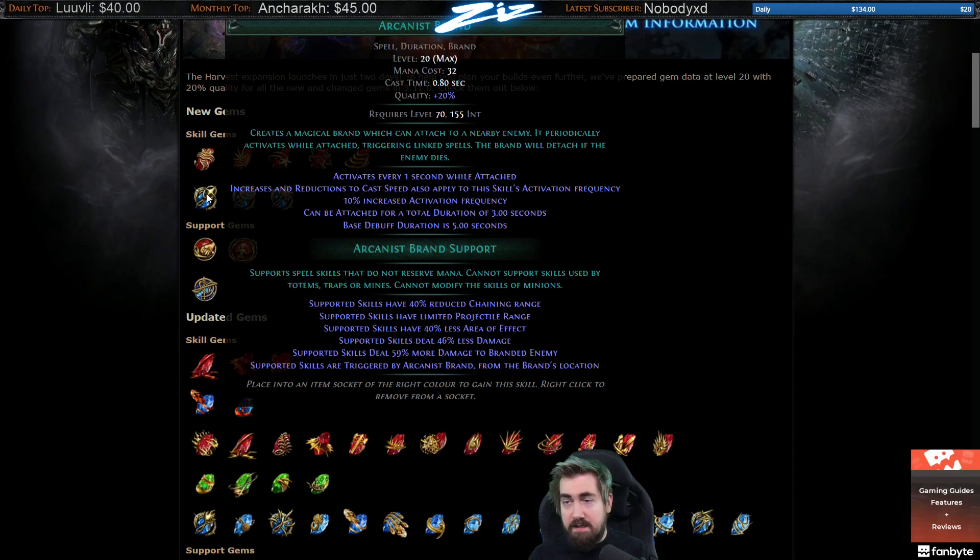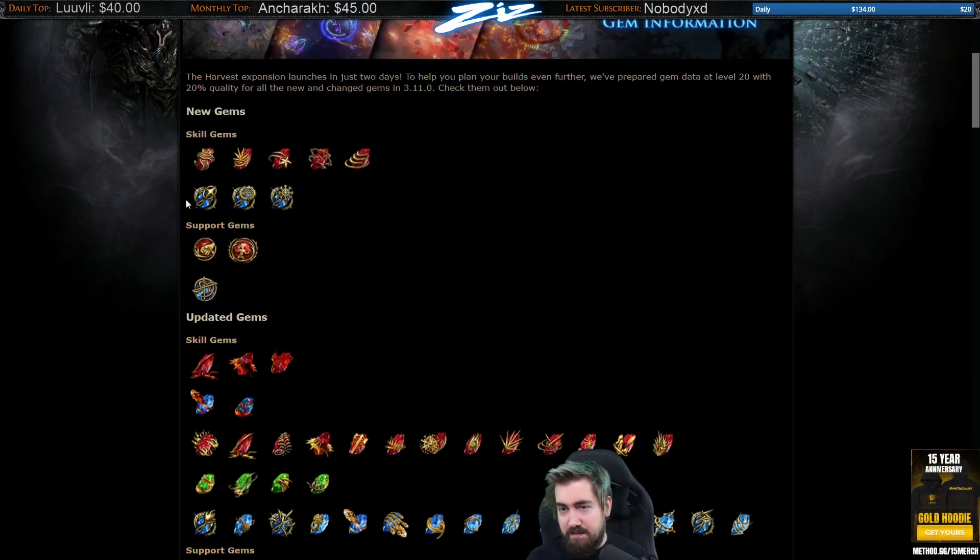Arcanist Brand: this is like Spell Totem but for Brands. 40% reduced chaining range, limited projectile range — so if you use things like Fireball or Spark, I wonder how short they're going to be. 40% less AoE at level 20. I honestly think Arcanist Brand sounds really fun on paper, but it looks very limited. The supported skill gets 59% more damage, which is decent. Maybe it could be decent single-target. A bit hard to tell.